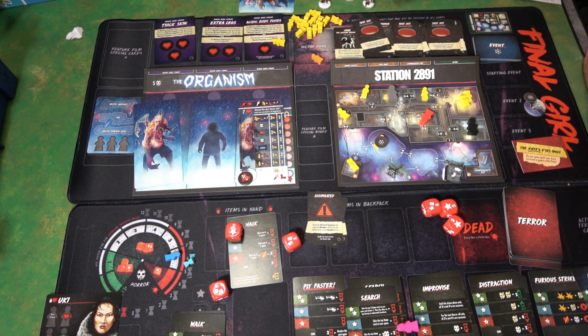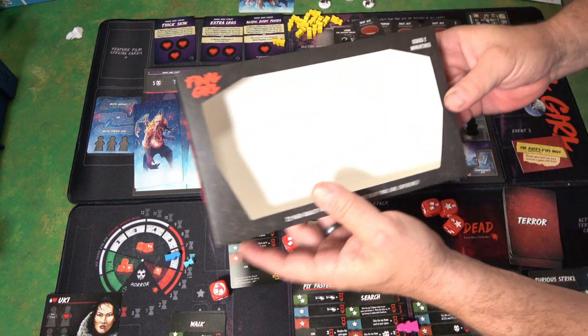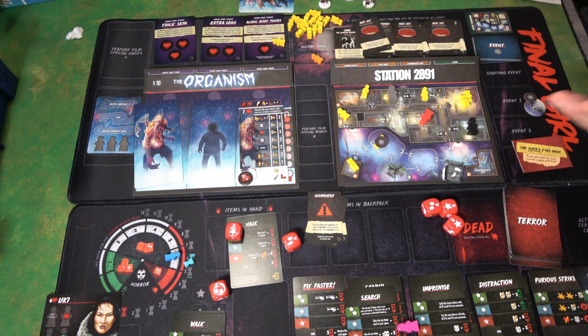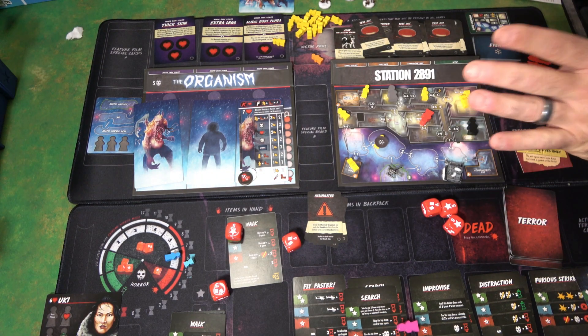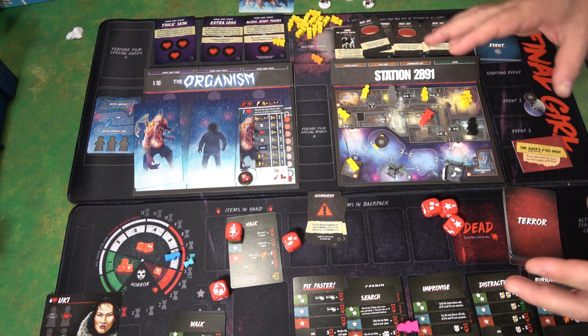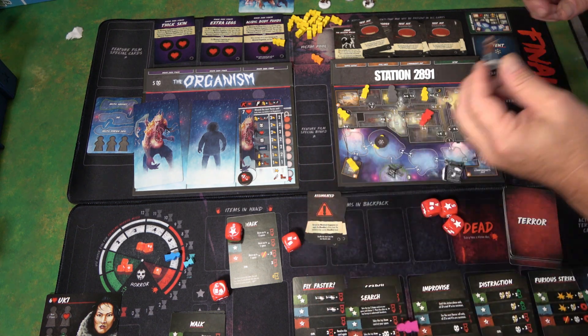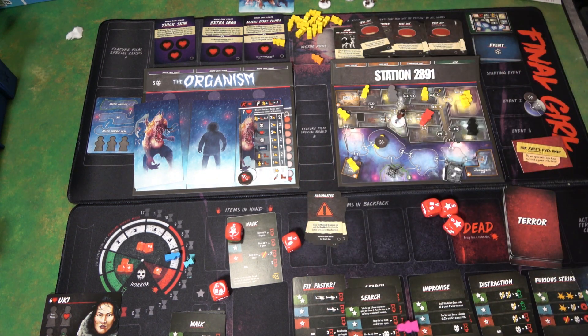The miniatures are absolutely beautiful for this, and you buy them separately. I bought the Series 2 miniatures — I have the Series 1 miniatures — and I blinged this out. But you can just play simply by getting the core box and the story box; you don't have to go crazy. As you can see, I like to have everything as miniatures.